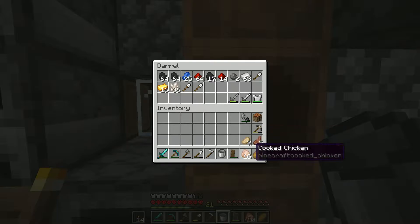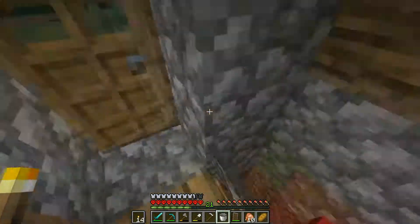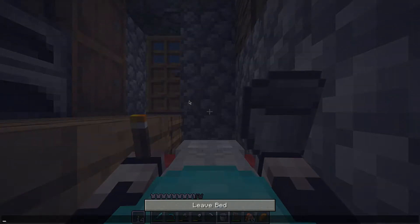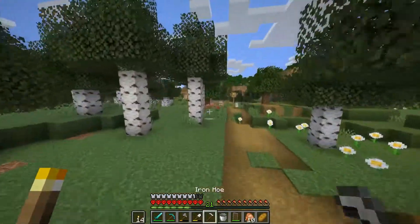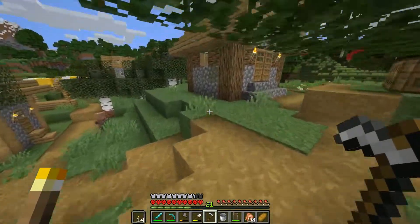So we are going to be making a farm. We will need seeds — wheat is all we really need, but I would like a carrot and some potatoes. Potatoes are really good food. I'm going to come over here and look for some carrots or something. Usually the farmers will have carrots.